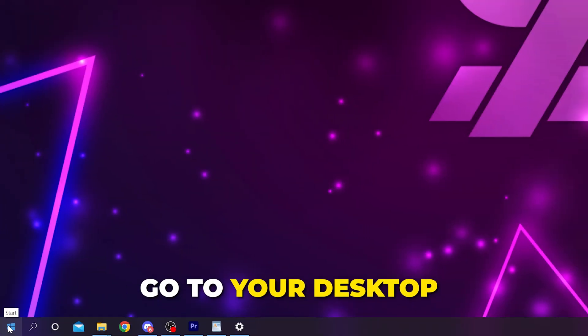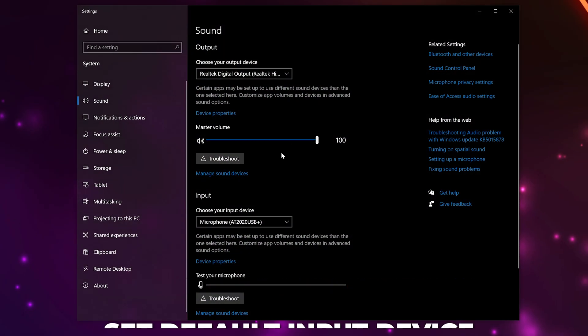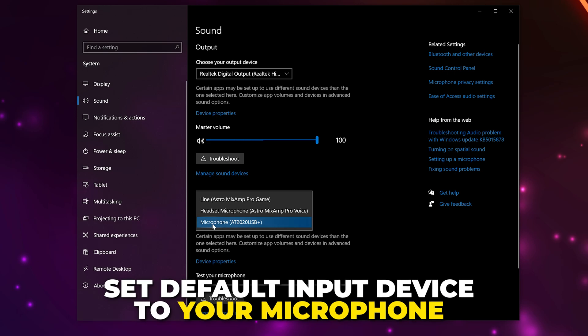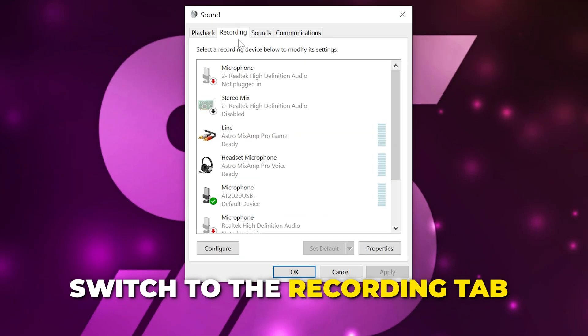If your microphone still isn't working, head to your desktop, open the Start menu, and search for Sound. Select Sound Settings and make sure the default input device is set to your microphone.